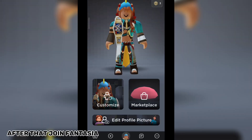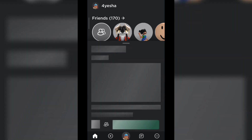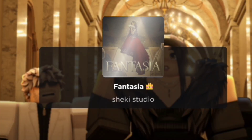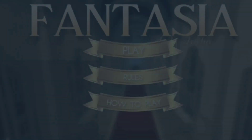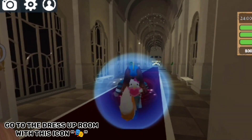After that, join Fantasia. Then go to the Dress Up room using this icon.